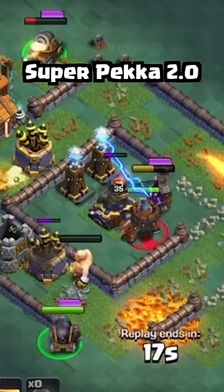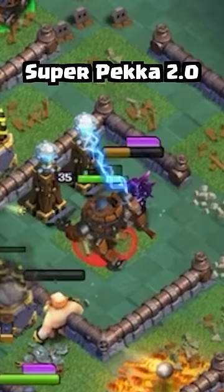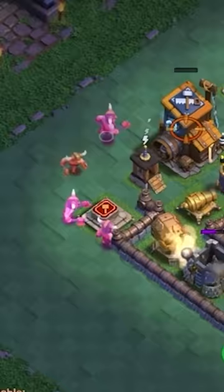The Super P.E.K.K.A. has what appears to be an overcharged ability which releases a wave of electrical damage to buildings around it. The Rage Barbarians and Battle Machine maintain the same abilities as the current version of the Builder Base.